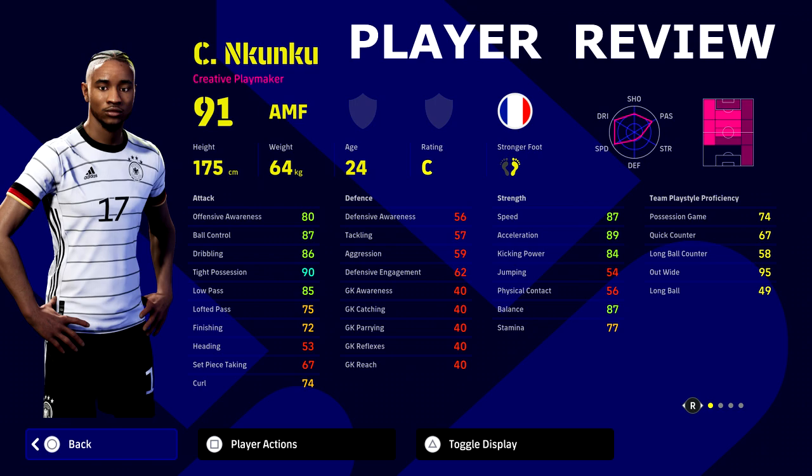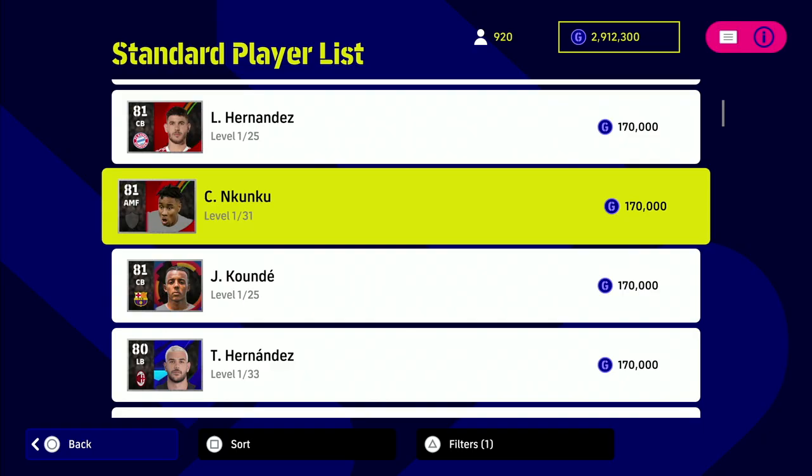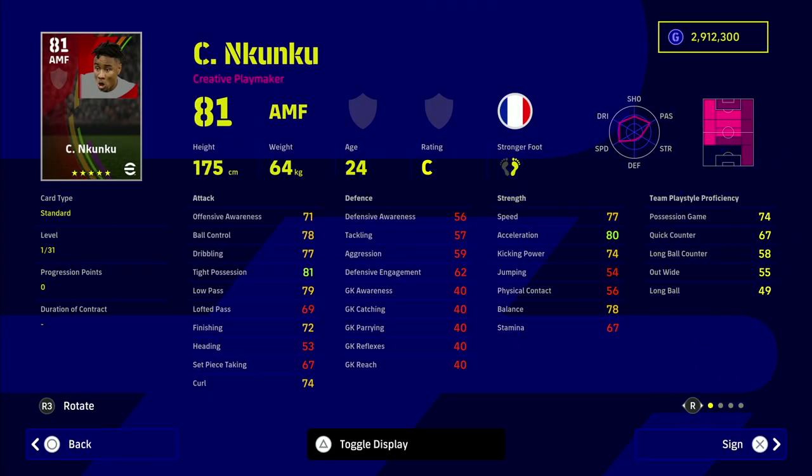He's got so many player skills and an excellent player ID, even though player ID isn't really the focus of eFootball at the moment. He goes from an 81 attacking midfielder to a 91 attacking midfielder, but you can also play him on the left flank, which is where I'd recommend. He's 170,000 GP and he is a monster.